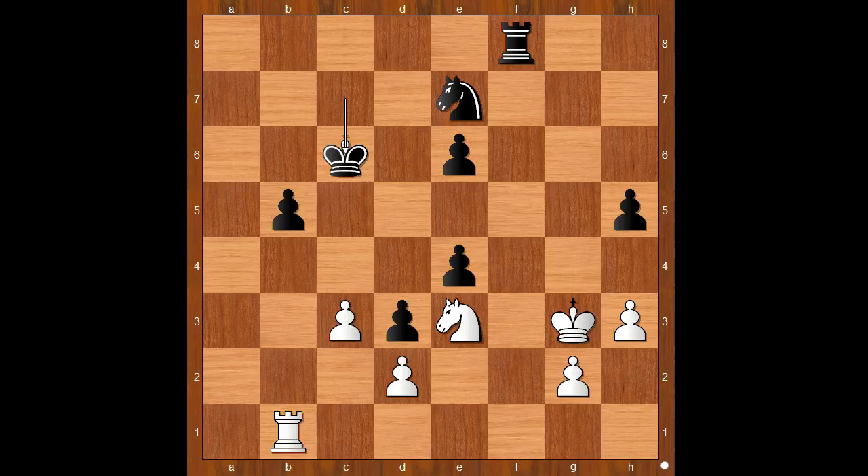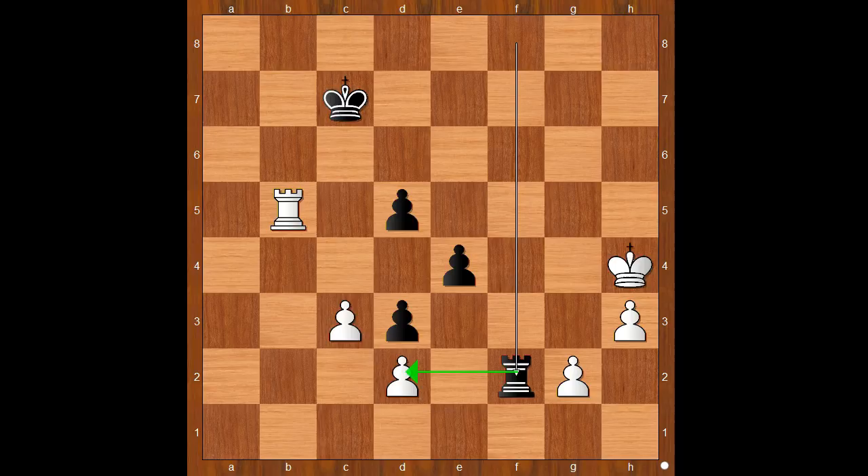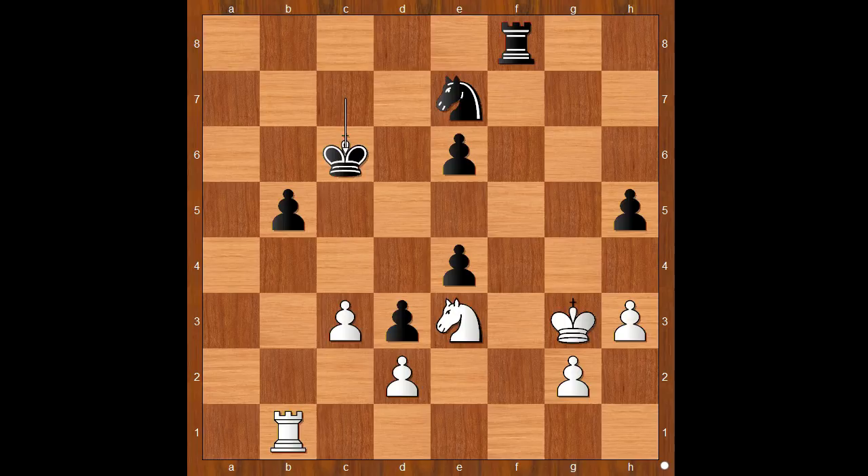Rook to b1, king to c6. If knight to d5, one line goes like this: knight takes knight check, e takes on d5, and now if rook takes on b5, then check, and after king takes pawn, rook to f2 — and black stands much better. King to c6 was played.